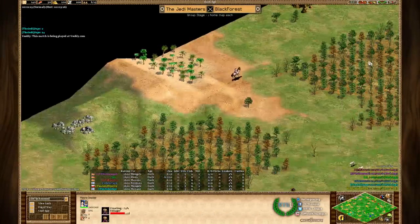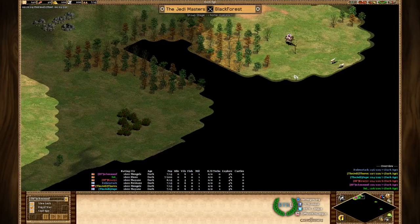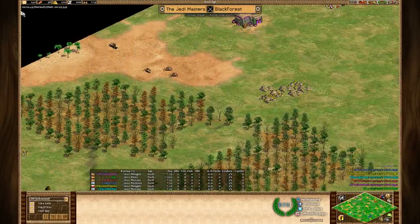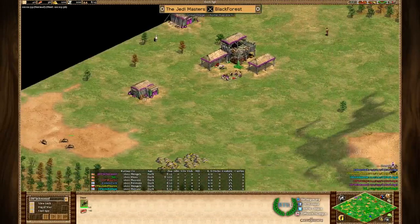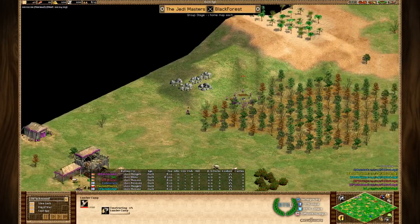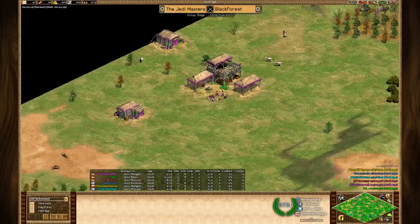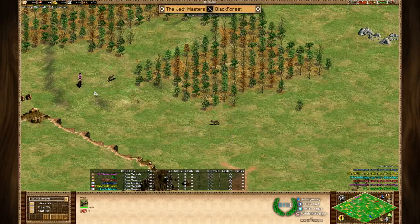Purple's base - he has a boar on the right which he discovers right now, going straight for it. He also has a relic right beside his home base, which is pretty sweet. On the left he's spotted those resources. He'll discover the second boar once he moves toward that deer. The lumber camp is at the back side, better protected, and he's more interested in walling his front side.